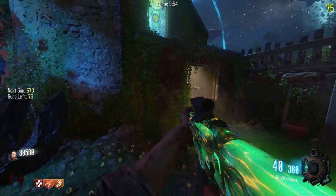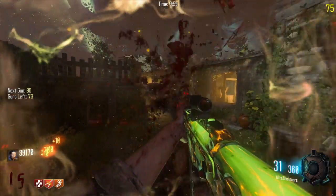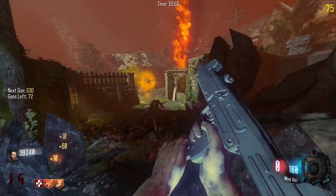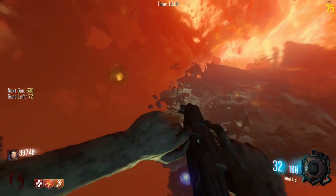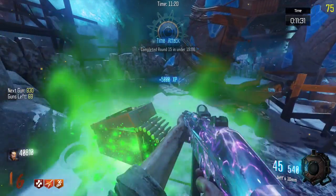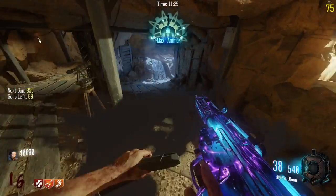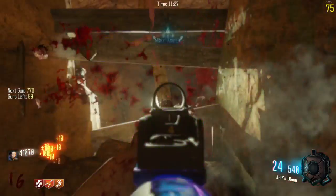I need to start opening doors and getting perks. Here's the Alzheimer's, and here's the mini Uzi. So the last version we had was a regular Uzi and this one is the mini Uzi. Bro, I am speed-running — round 15 in 11 minutes. It's just that easy.